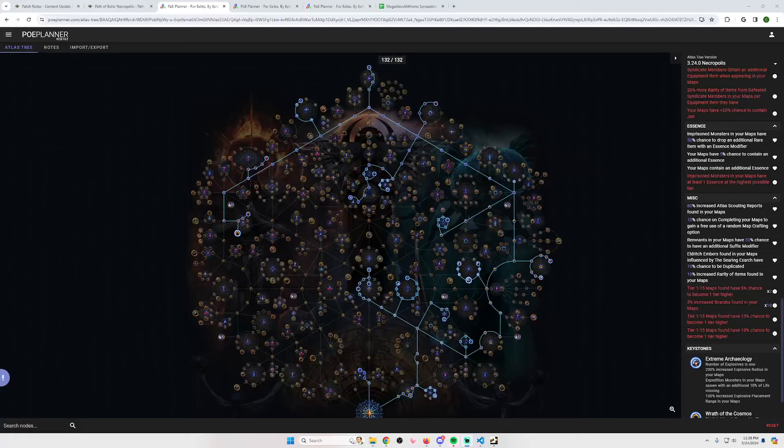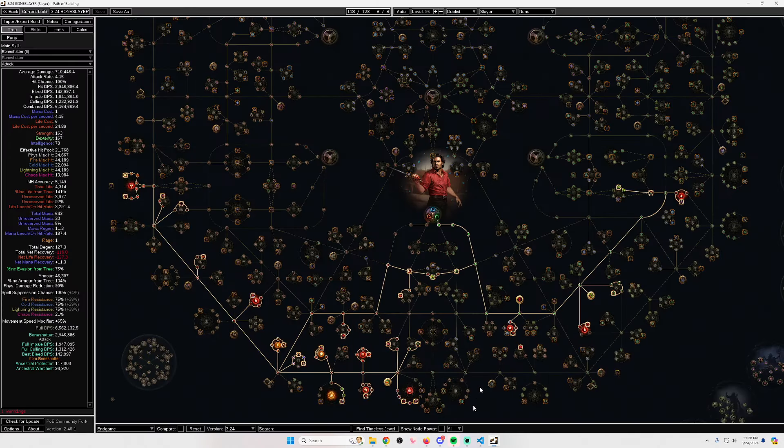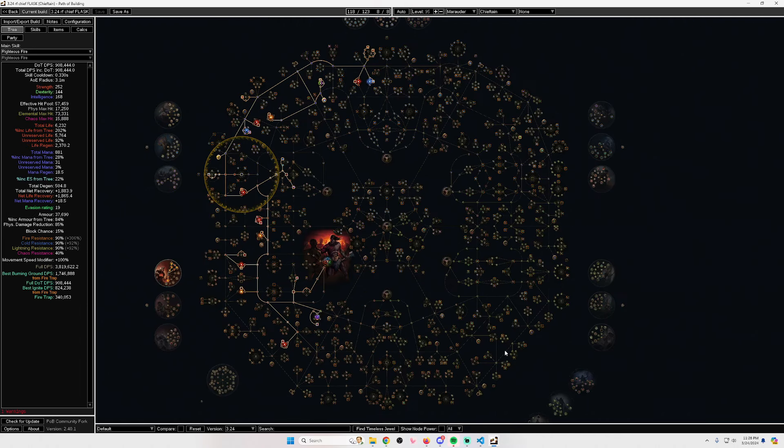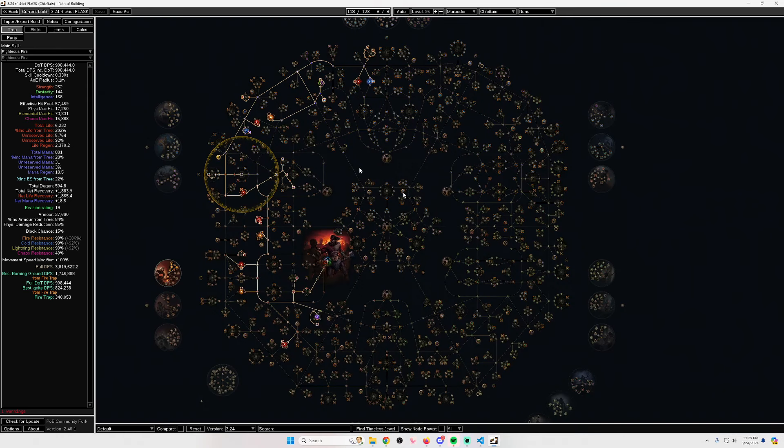Hello everyone, welcome back to another video. In this video I want to share my league start plans for 3.24 Necropolis. I apologize if my voice is a little sore — I am slightly sick — but in today's video I'm going to talk about my three atlas trees, my league starter which is going to be a bone shatter slayer, and my second build which is going to be righteous fire chieftain using the Traitor and a ruby flask to help get 90 all res.